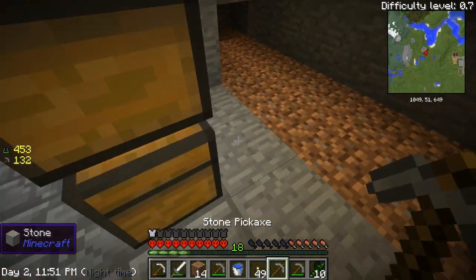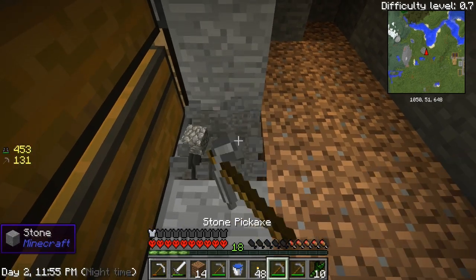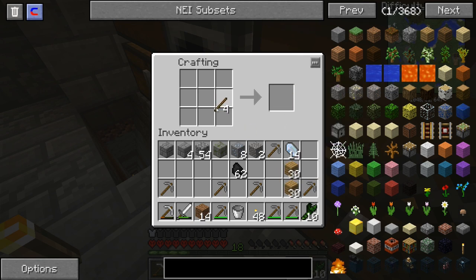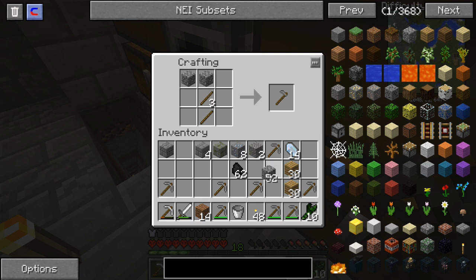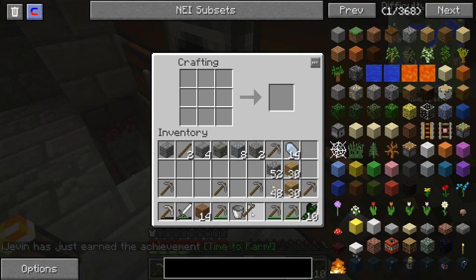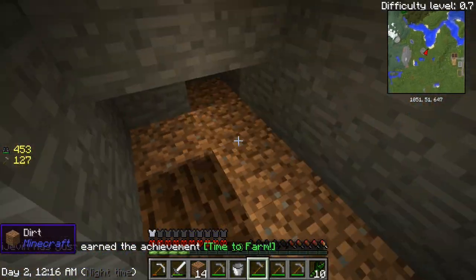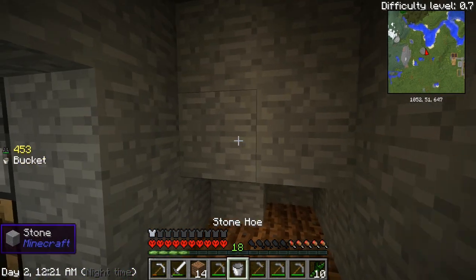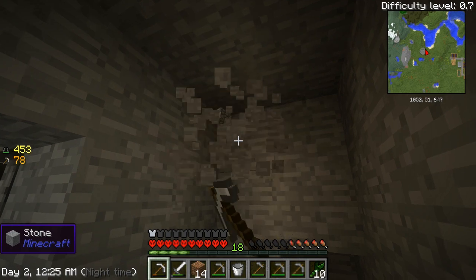There we go — put that right there, and then I need to make a hoe. There we go. Now let me dig the rest of this out real fast, then we'll need to get some light back here.